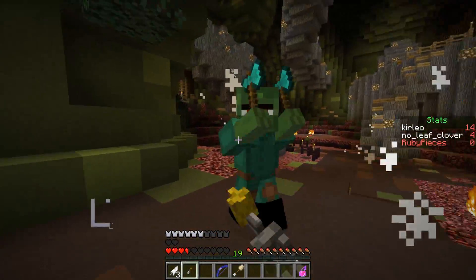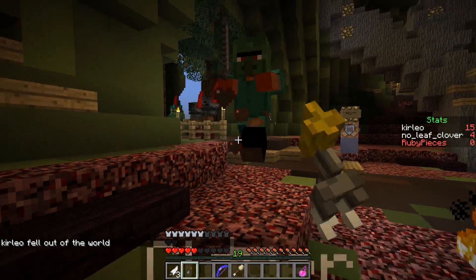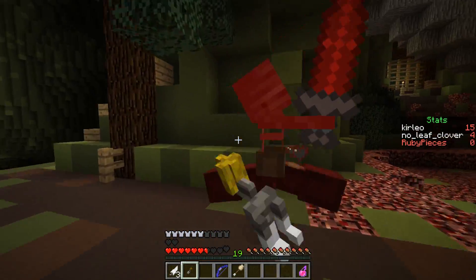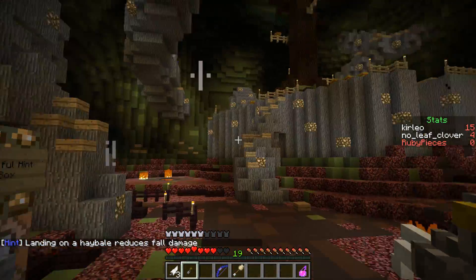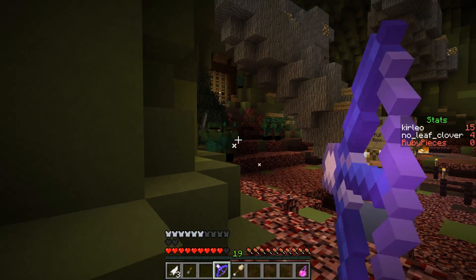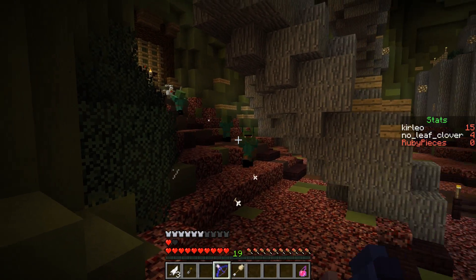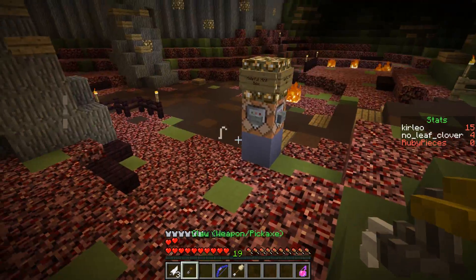Landing on a hay bale reduces fall damage - I actually knew about that. You did too, right? Yeah, you told me last time. Oh they pushed me off! Guys, I did destroy a spawner here. I'm sure if there's another one... okay, is that the hint we got? Yeah. There's another spawner over there. A bunch of zombies coming. The mobs had their own head as a hat - now I remember. Skulls - yeah, that should still work.